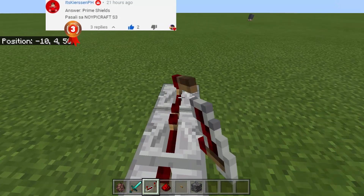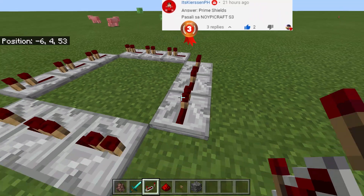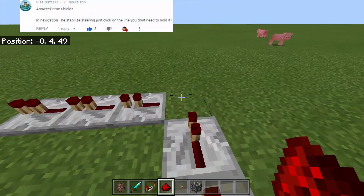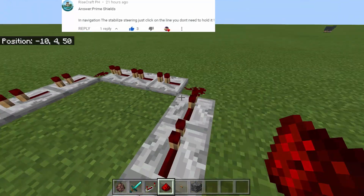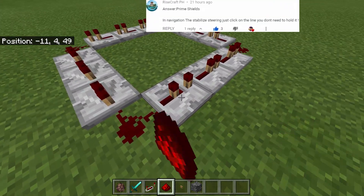It's gonna be like this. So it's gonna be a 3x3 — we will make a square made of redstone repeaters, and then at the corner we will put some redstone dust just like that. And then we will change the tick to delay, so it's gonna be 1, 2, 3 for each side.